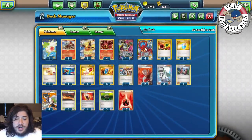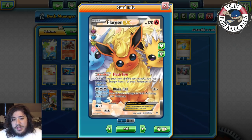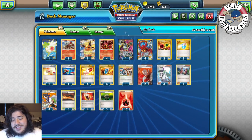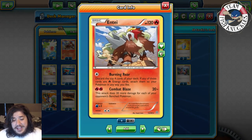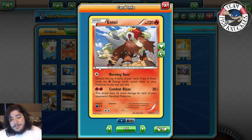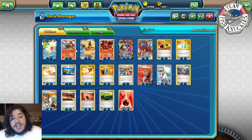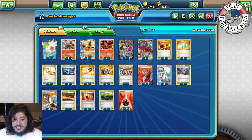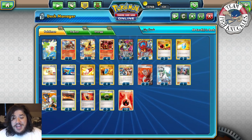Volcanian Heat does 130 but that Flash Fire ability is neat. One Flareon EX is probably enough. You're mostly attacking with baby Volcanian, sometimes Volcanian EX, and sometimes Entei. Entei's Combustion Blast does 20 plus 20 more for each of your opponent's Benched Pokémon — if your opponent has a full Bench of 5, that's 120 damage. Entei only needs two Fire Energies, so Power Heater can set it up.